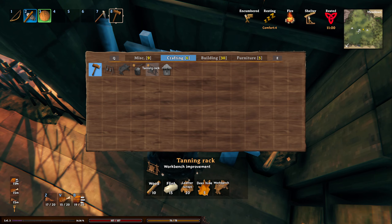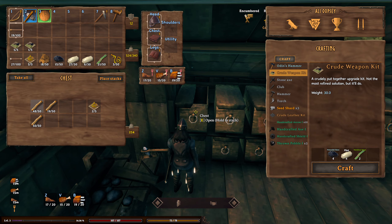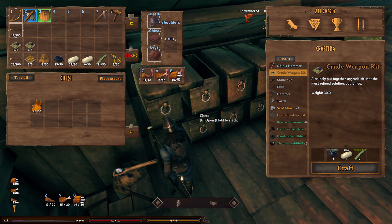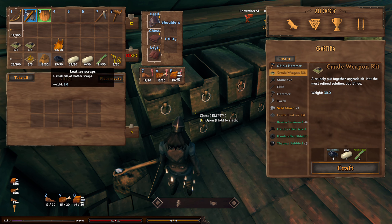So we need wood and deer hide. Wood and deer hide. Actually, we should have it all — wood and deer hide.